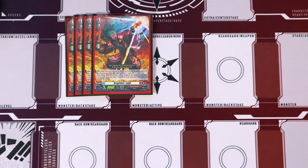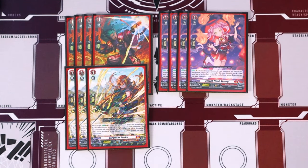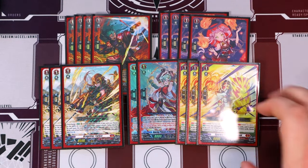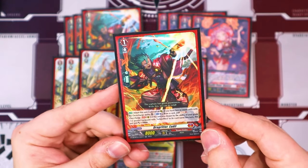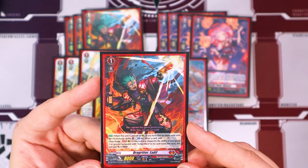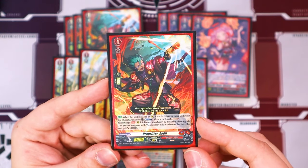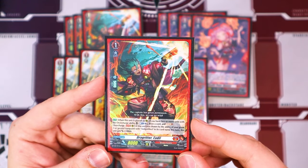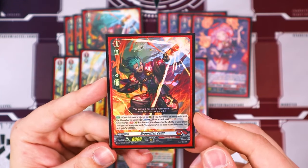For grade ones, we're running four copies of Drag Raider Edel, four copies of Shenri, three copies of Drag Raider Fereza, two copies of Justina, and three copies of our Dragon Empire Perfect Guards. Drag Raider Edel — when it's placed on rear, if you have two or more units with the overcharge ability, Counterblast 1 to draw a card and Soul Charge 1. This unit does have the overcharge ability itself so it counts itself — just keep that in mind. Overcharge: if this unit was chosen by the ability of your grade three or greater Vanguard Alquilibra, this gets 10k. So it's just a big old beater booster.